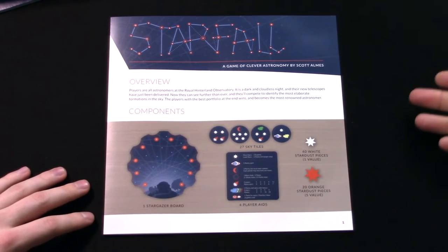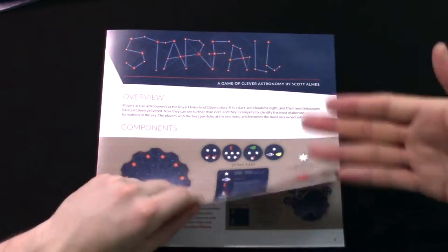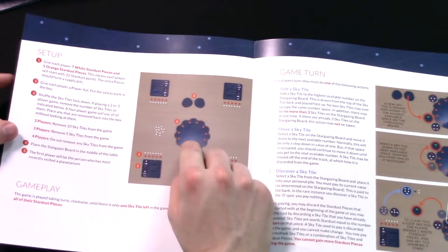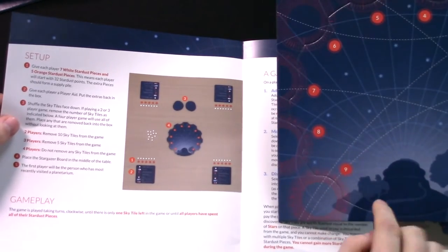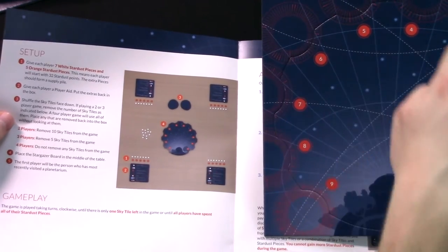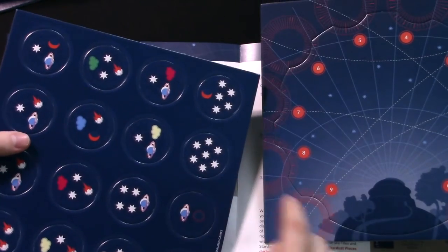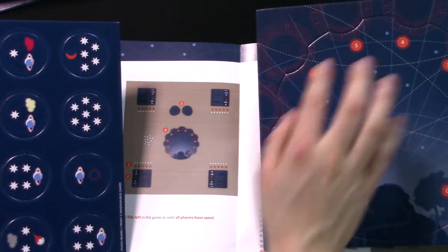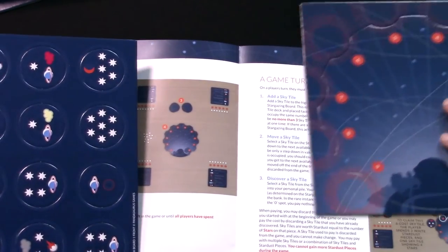It's a very simple game. The rules for Starfall are really just three pages — the fourth is where the boards are. Setup is easy. Put the board in the center. After punching it out, it goes in the center of the table. This is the telescope — you're all discovering. This track shows where sky tiles go: every time you place a new area of the sky, you place it at the highest possible point, which is nine, and then it moves down.